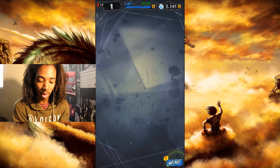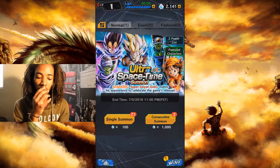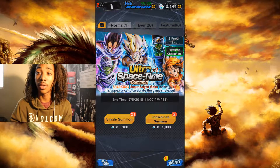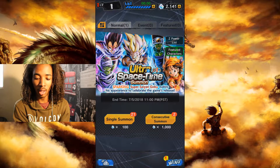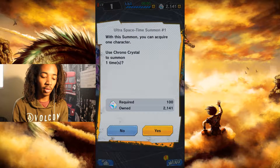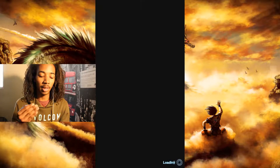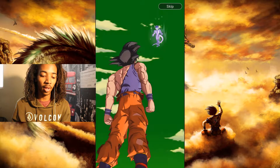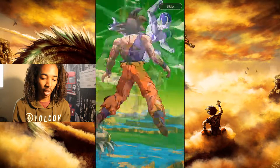Let's go ahead and do some summons. The way summons work: you have single summon which costs 100 diamonds, and consecutive summons which cost 1,000. I think if you pre-ordered this you automatically get 2,000. So it's the ultra space-time summon — these are the character selections we can get right now. The game just launched, so let's go ahead. Depending on how well Goku is fighting against Frieza, you can tell what type of card you're going to get.